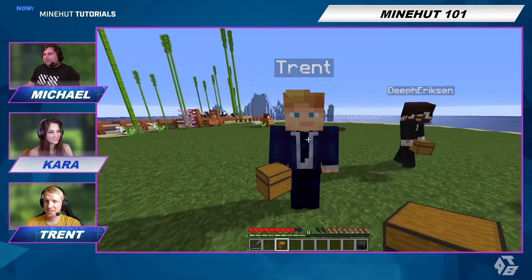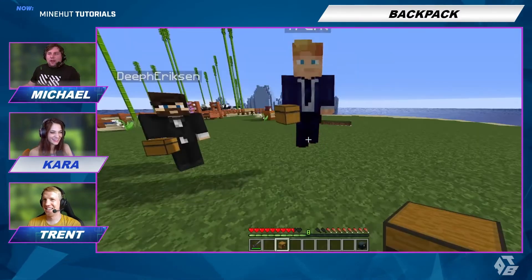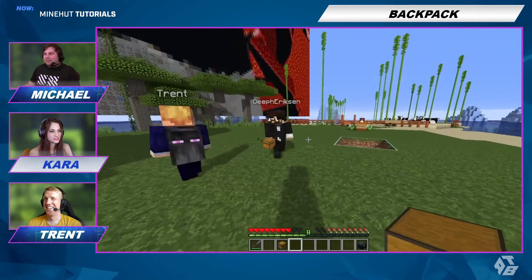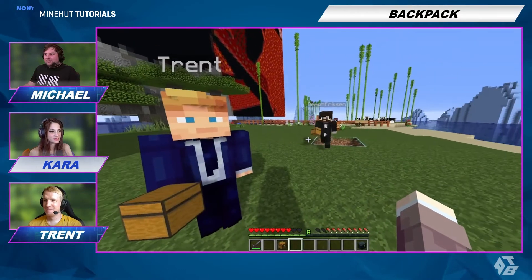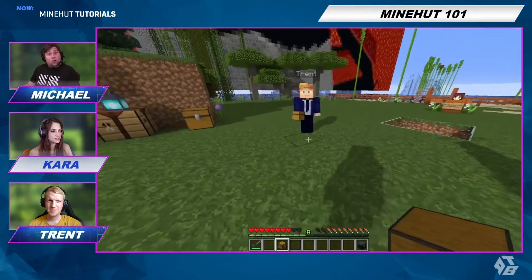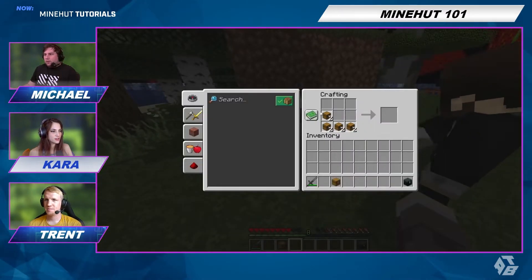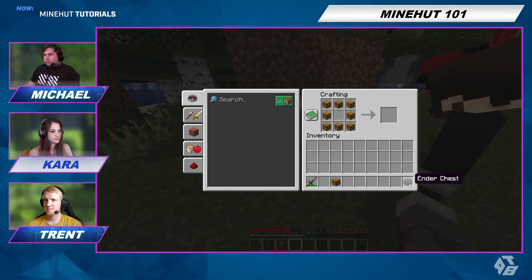The baby pack has nine slots. Now we're going to make a teenage pack. Go back to the crafting table and put the chests all around and the ender chest in the middle, and then we'll make the teenage pack.